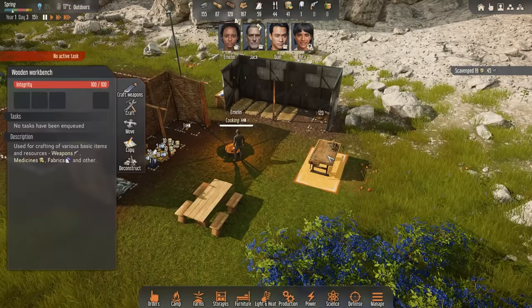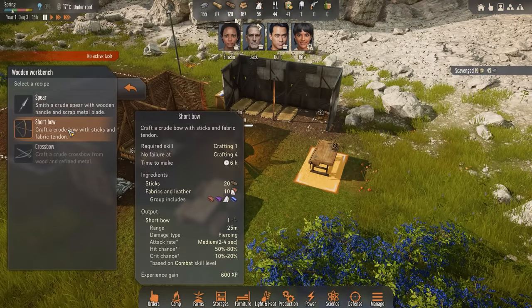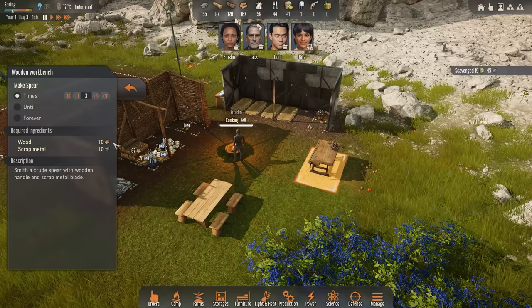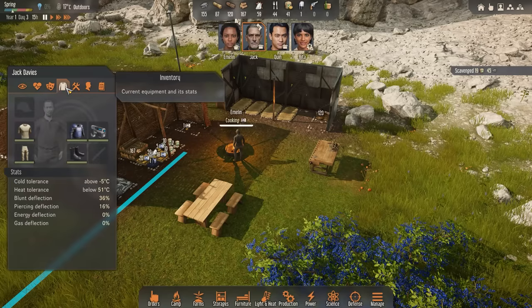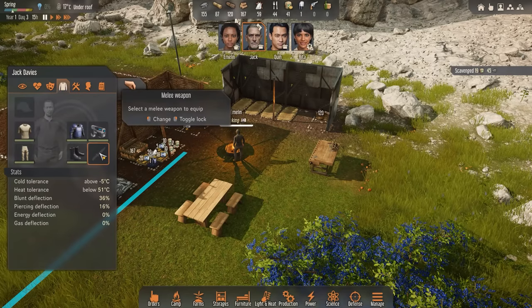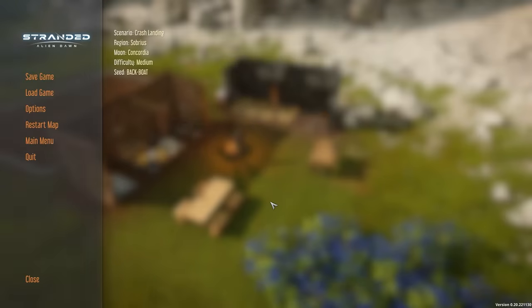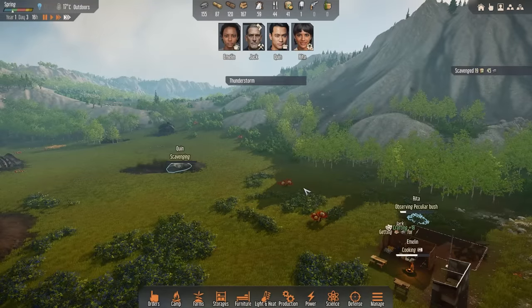Weapon smithing is done. Let's go to our workbench and I'm going to go ahead and craft myself a couple of weapons. Could get a bow, but probably more important that we go ahead and craft out at least a couple of spears. Three might be excessive, but I think that's good enough. Jack may have a ranged weapon, but if anything gets up close and personal, we'll wish that we had some spears to go around. I want to make sure other people have some basic armaments in case we get attacked — it's a new planet, you never know what's out here.